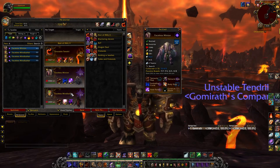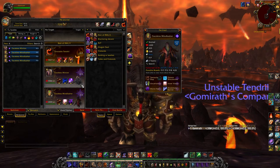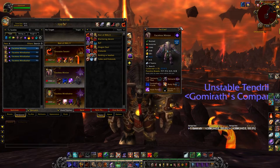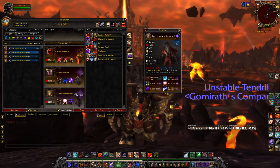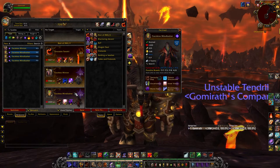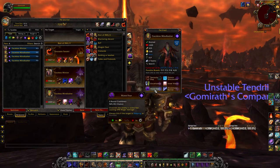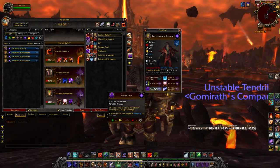The next one I want to talk about is the Faceless Mind Lasher. He comes from Dragon Soul. A couple months ago, Hiro put out a video about how Worst Fear was broken. I assume Blizzard saw that video and they fixed it, because this guy has Worst Fear. I went out and tested it in the wild and it worked fantastically.